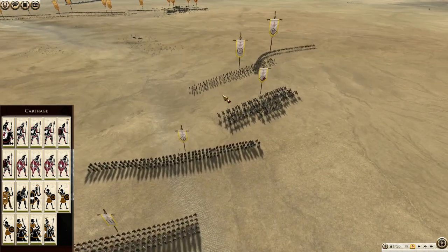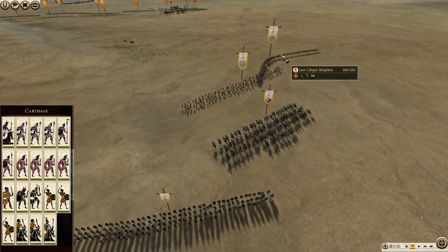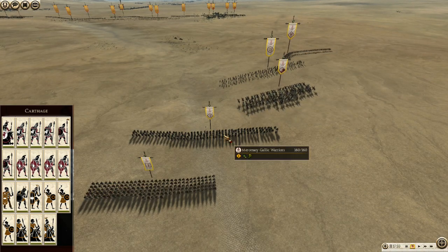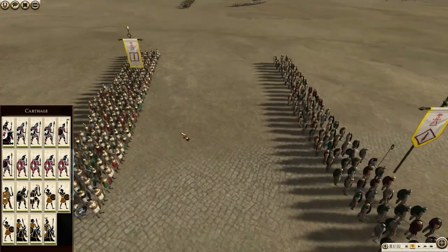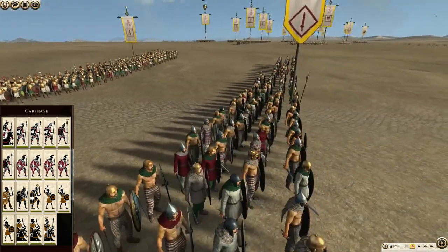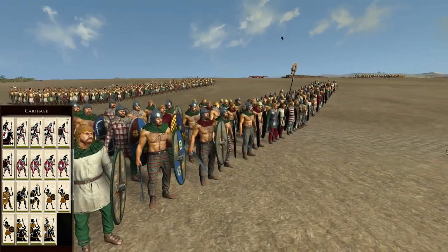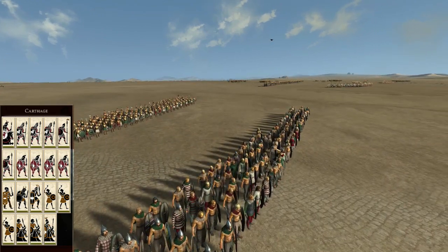On the right side I have mercenary Balearic slingers again, backed up by late Libyan hoplites. I have mercenary Scutari cav, mercenary Gallic warriors — these guys are good on the charge — and mercenary Samnite warriors. This side is a bit more attack-heavy, so I want to kind of swing with my right arm in terms of the attacks; that's why I put my Gallic warriors here.